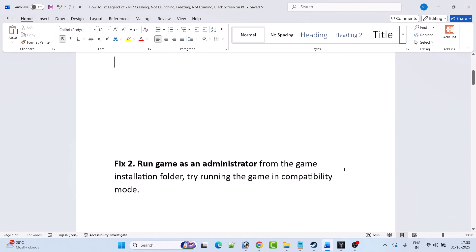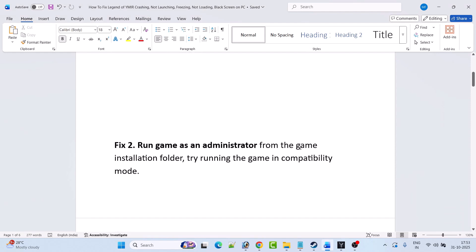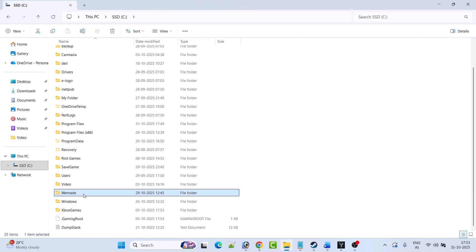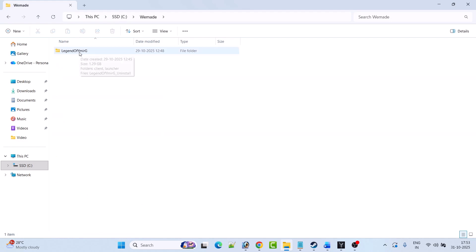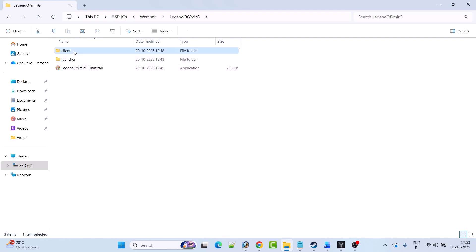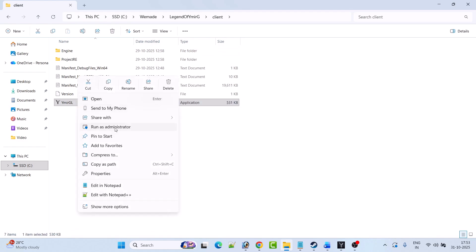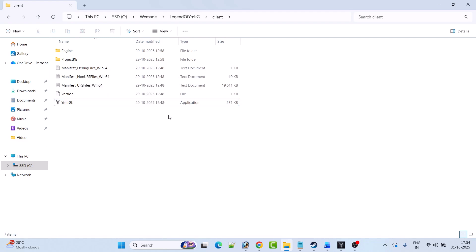The next solution is to run the game as an administrator from the game installation folder, and also try running the game in compatibility mode. Open the game installation folder — go to C drive, open the VMade folder, open the Legend of Vymere G folder, open the Client folder, then right-click on the Vymere GL exe file and select Run as Administrator. Check if this works.